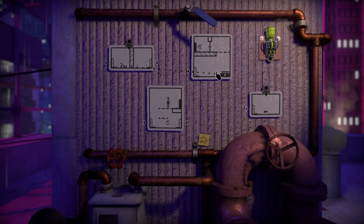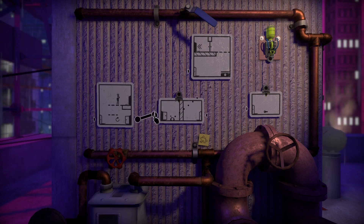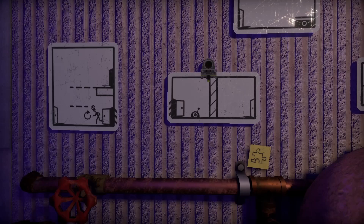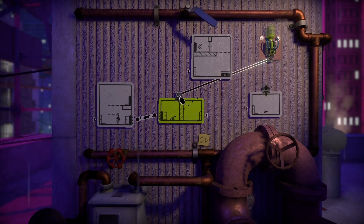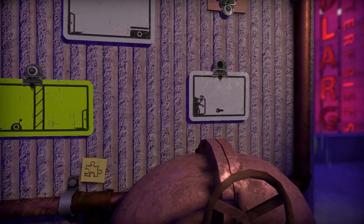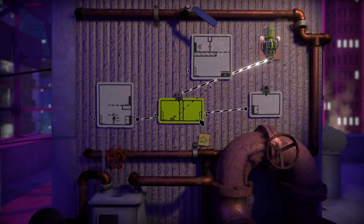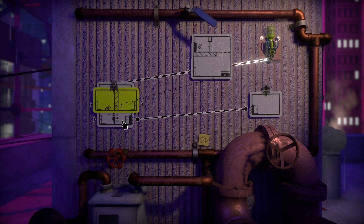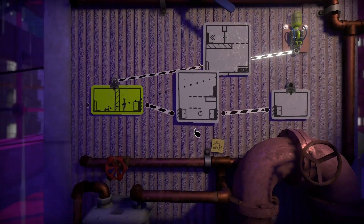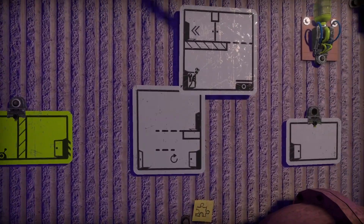We need a switch, and we need a key. Switch on. We do this — get back on the side with the painted. And like that, we are through.